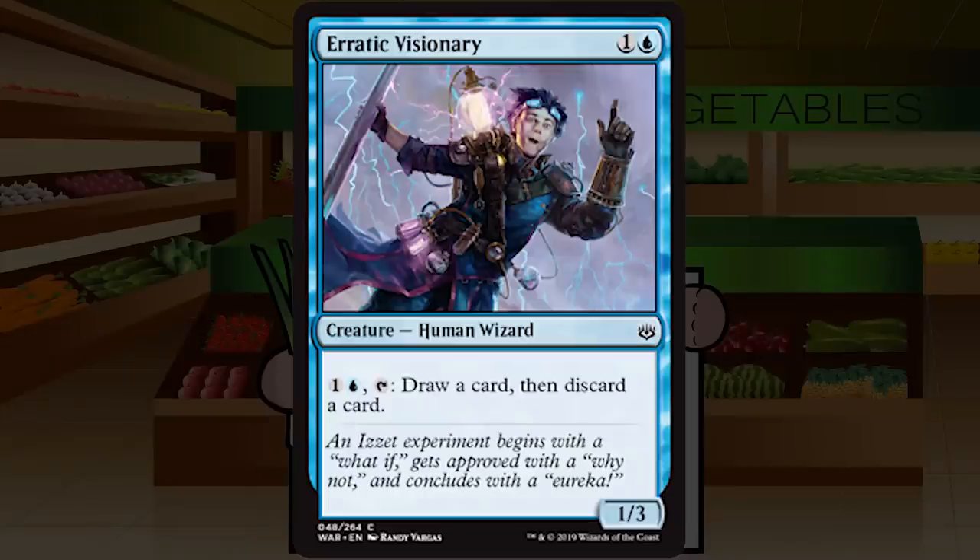Erratic Visionary is one and a blue for a creature — Human Wizard at common, a 1/3. Pay one and a blue, tap: draw a card, then discard a card. You get to loot, but you're paying two mana for something we used to pay no mana for with Merfolk Looter. This is probably still okay if you're going real late game where two mana becomes easy to spend. It's a step down but probably still fine — like a C. I might go to C+ if the format turns out to be really slow, since looting is good.